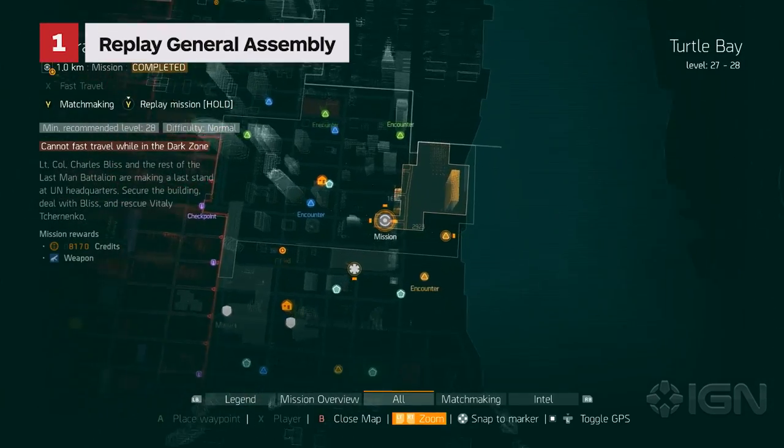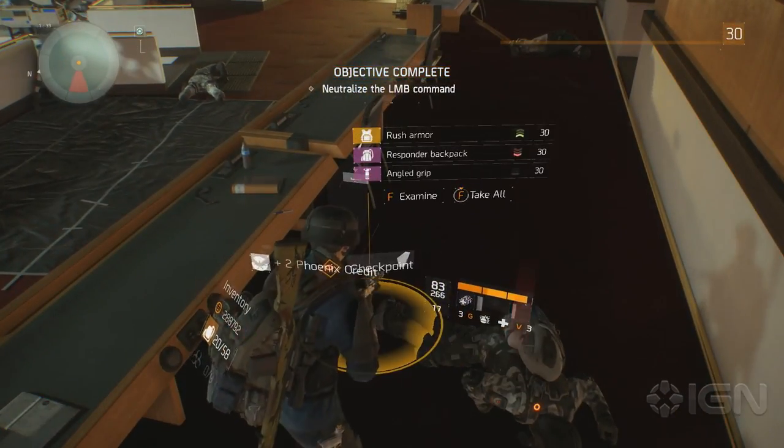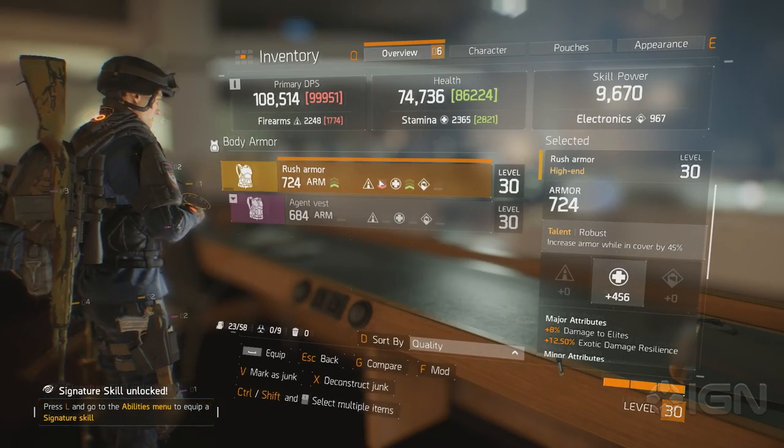Here are seven things to do when you hit level 30. We discovered that rerunning General Assembly, the final mission in the game, drops the same amount of superior gear as the first time you do it, so you can rerun that to your heart's content as soon as you hit level 30.